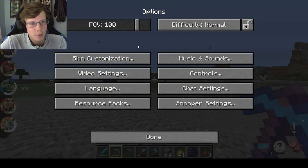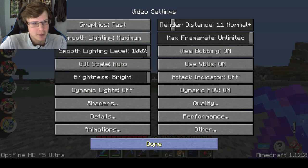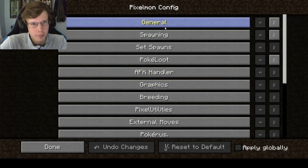Now I'll go over the Pixelmon settings. First, in normal Minecraft settings I like to turn off particles, clouds, and rain just to help with FPS. In the details I pretty much turn everything off, though I do keep smooth lighting on.